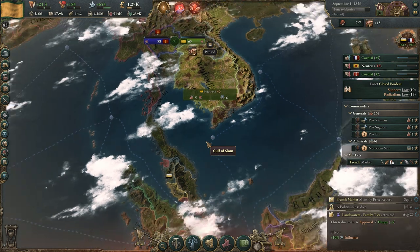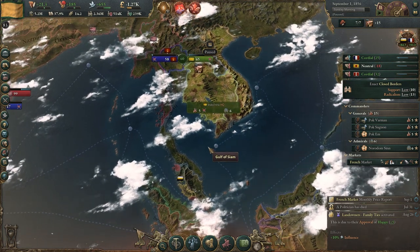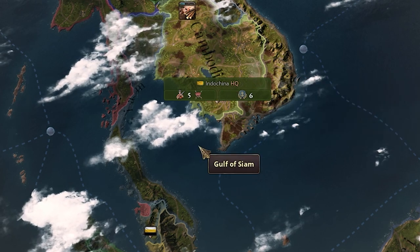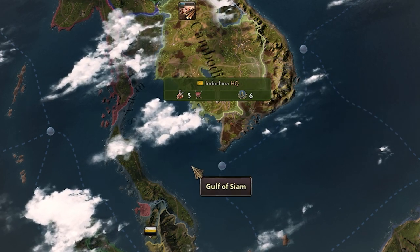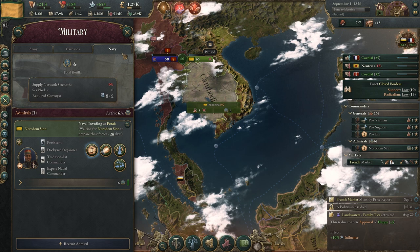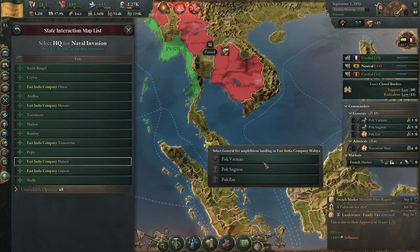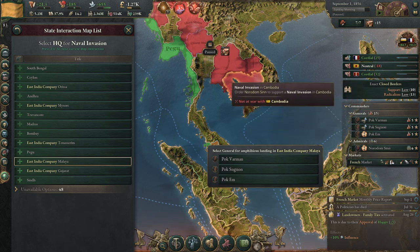Step one of a naval invasion is that you have to have your army and your general in the same headquarters. We have the Indochina headquarters as your navy. If we go to navy and choose to do a naval invasion and click here, it's going to show the three generals that we have available in that headquarters.